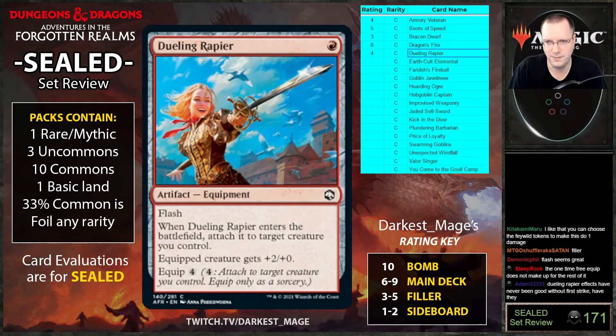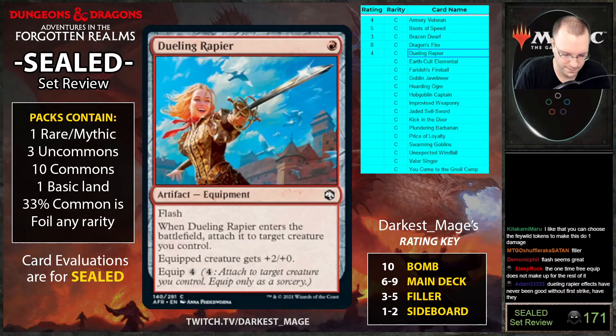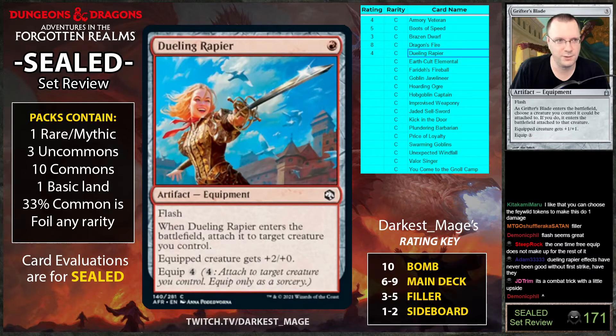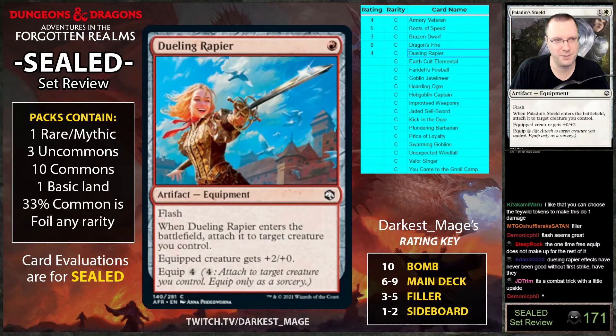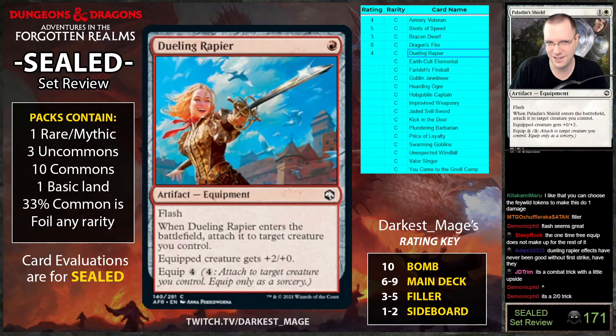This card has been printed many times in the past. There was Grifter's Blade, which was terrible, and Shining Armor slash Pallet of Shields. Shining Armor actually gave vigilance and that card was bad — and this new one doesn't even get vigilance. It's just a plus-two-oh trick with very little upside.